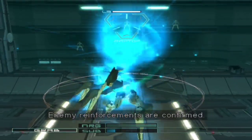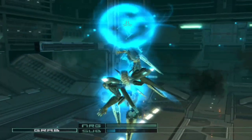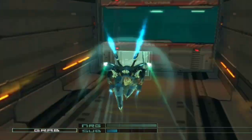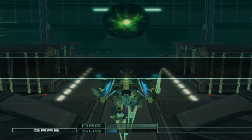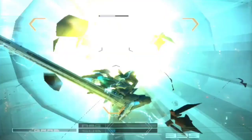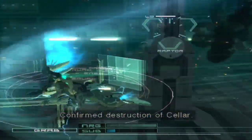Enemy reinforcements are confirmed. To switch lock-on targets, use the LT button. Enemy destroyed. Raptor destroyed. All enemies have been cleared. Ending training. Destroy the cellar generating enemies. Raptor destroyed. Confirmed destruction of cellar.